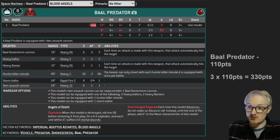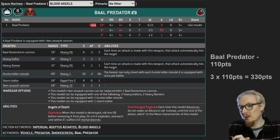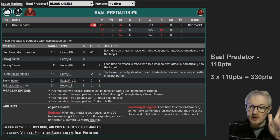The storm bolter is two shots at 24 inches. You also get three hunter killer missiles - one shot, shoot and pray that maybe it hits, maybe it wounds. And even if it does, it's probably not going to do that much damage. So for the rest of this video I haven't included the hunter killer missile - they're too unreliable. Even if you had three Baal Predators with three hunter killer missiles, you're realistically probably going to end up doing maximum like four or five damage. So we'll ignore all that.